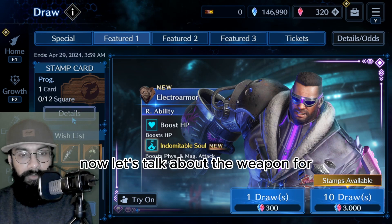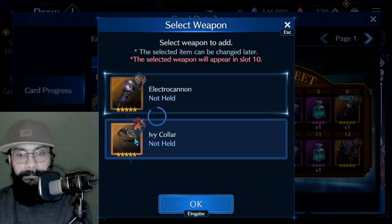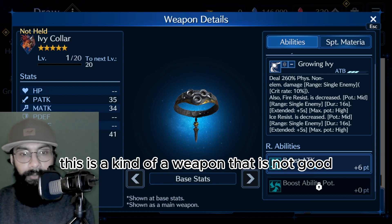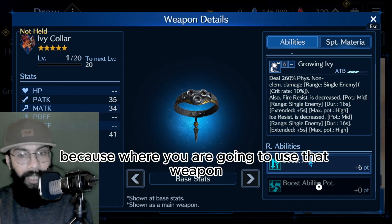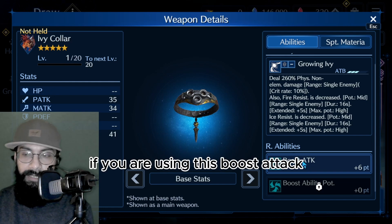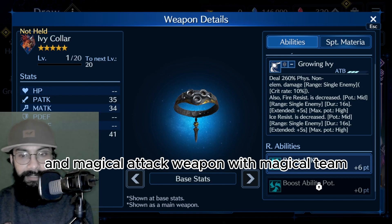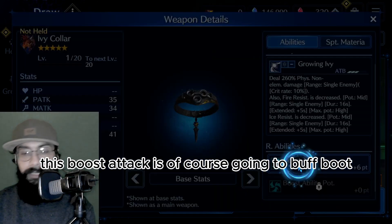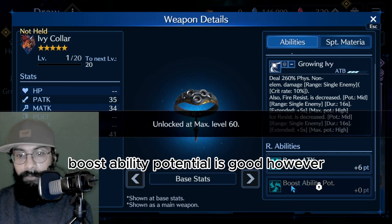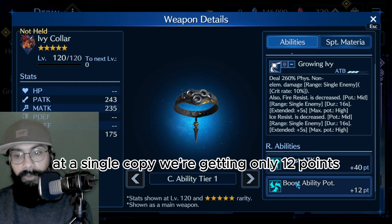Now let's talk about the weapon for Red 13. It's a collar with boost attack and boost ability potential. The problem is: where are you going to use that weapon? With a physical attack team you're missing physical attack focus. It's better to use a physical attack weapon with a physical team and a magical attack weapon with a magical team. Boost attack buffs both, but the percentage is going to be low. Boost ability potential is good, however at a single copy you're only getting 12 points.